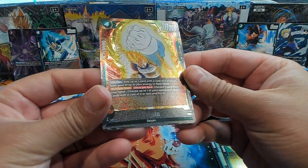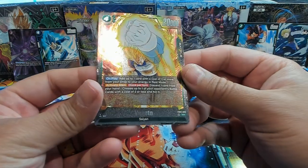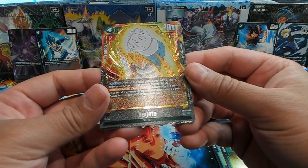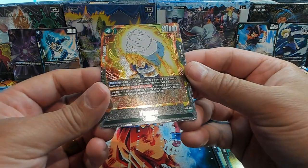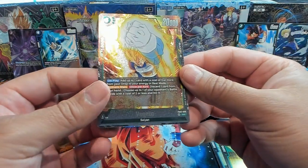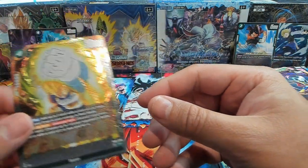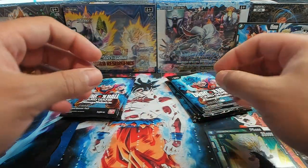Looks tight. I think they did a great job on the foiling. The SRs look pretty insane — I like the shimmer they have on these. I still think they did a really good job with Masters. And it's also a fantastic card for green.